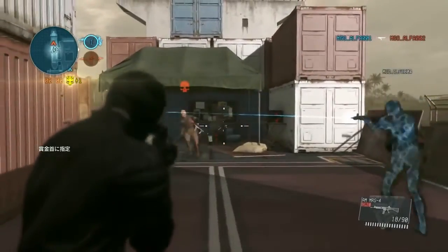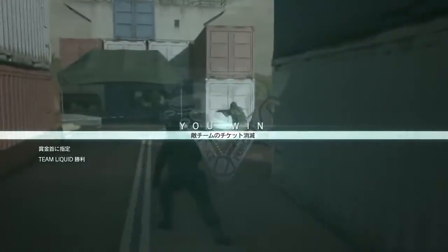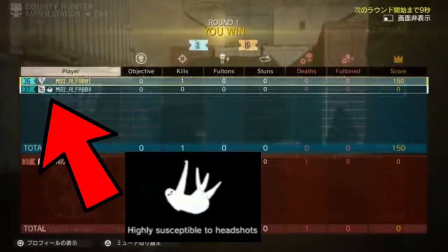Secondly, Reddit users have noticed a subtle hint in last week's dev notes to a possibly upcoming feature for MGO. It seems the animal ranks may be returning, as hinted by the screen taken from the global text chat video by the MGO team. This player has the sloth rank, meaning they were susceptible to headshots during the period of ranking.